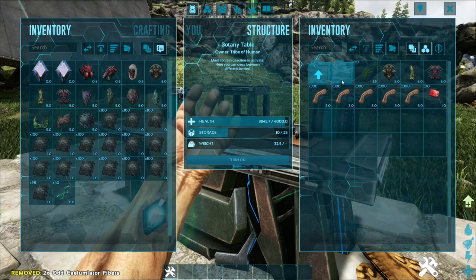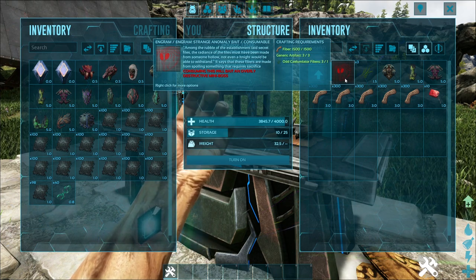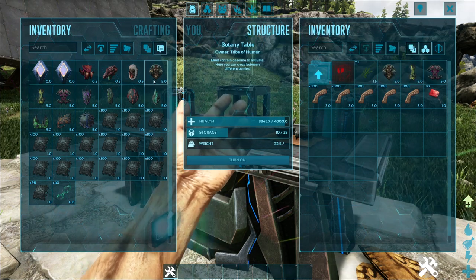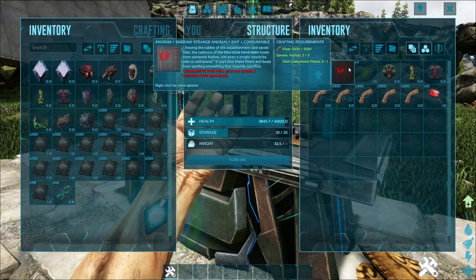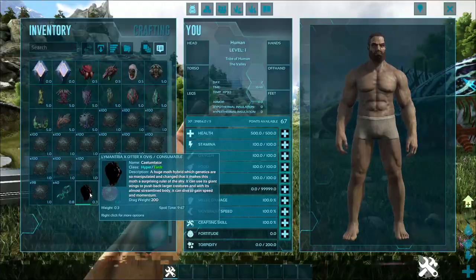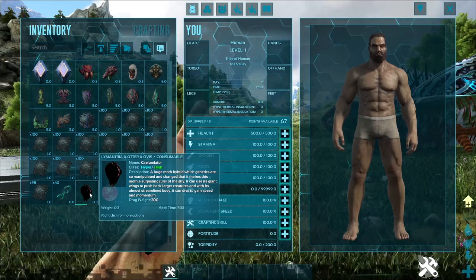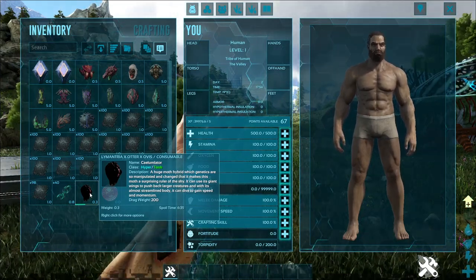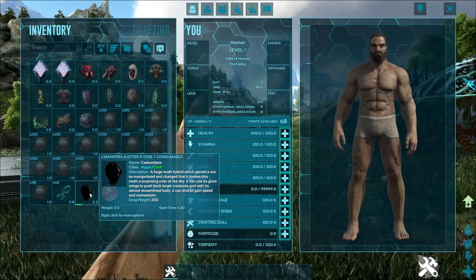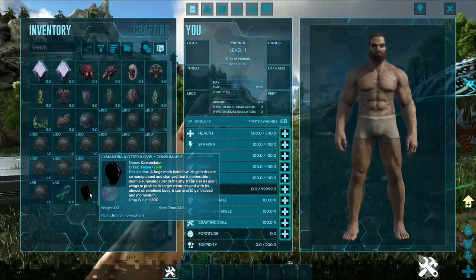How do you craft it? Well, first you have to have 1,500 Fibre — easy to get. Generic Artifacts, meaning any random artifacts work. And lastly, you need Odd Calumlator Fibres. To get the Odd Fibre, you have to create the Limentria Hybrid first — the Giant Moth Hybrid — and you need to let it decay. You need a total of 1. Best is to get all the resources you need and craft them all at once and let them decay all at once.